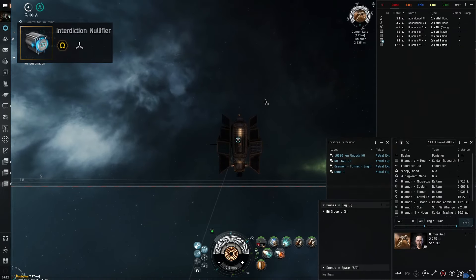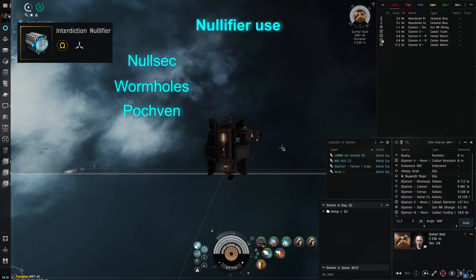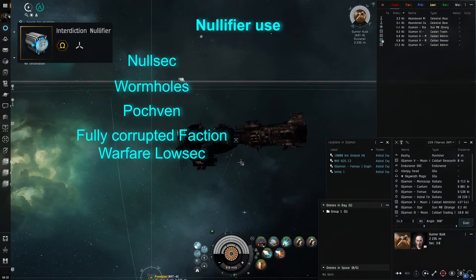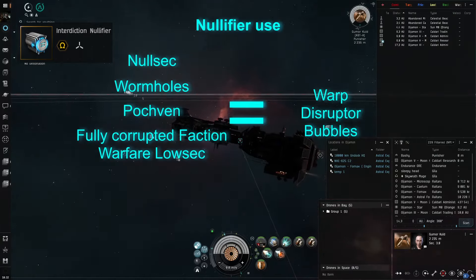First, an interdiction nullifier, commonly used in nullsec, wormholes, Pochven, and recently finding use in Factionary Warfare lowsec systems that got corrupted to 100%. That is because the above systems allow for the use of bubbles.